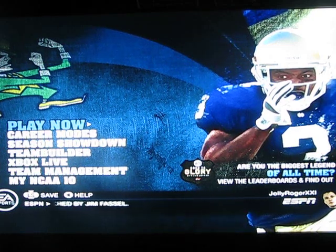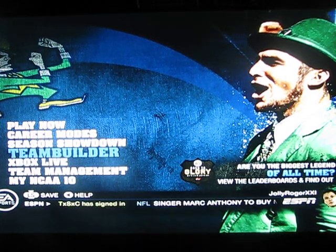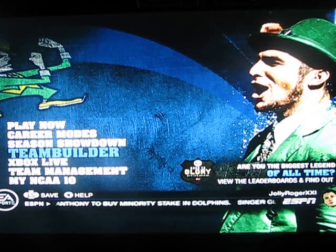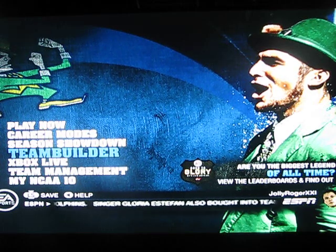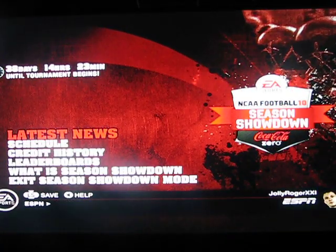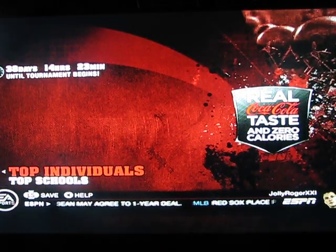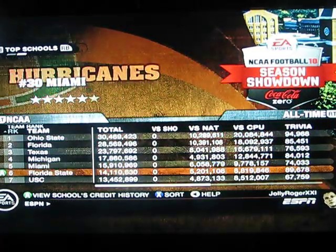There's obviously all the same stuff, but then you see some new things on the side here, like Team Builder. It's something you can make online at teambuilder.easports.com, and when you buy the game there's a code and you make the team and create an EA account. You go on here, enter the code, and you can upload your team or upload any team from the online world. And then Season Showdown mode is obviously one of their newest features — it takes all the teams and makes leaderboards with all the points they got.